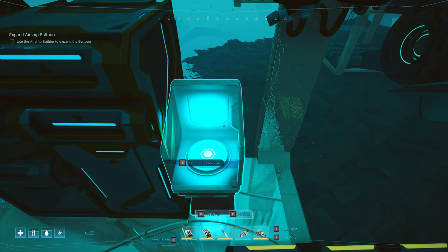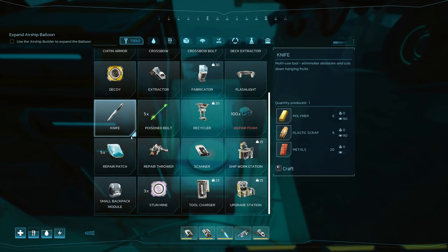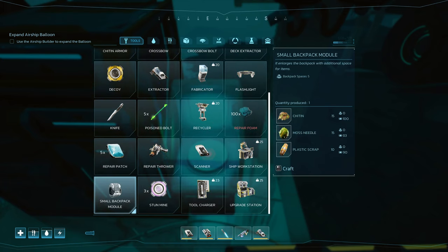We are now at the basic fabricator. We're going to go into this, we're going to be on Tools. Once you have researched it, you'll have the Small Backpack Module. You can see the items that are required to craft your Small Backpack Module. That will give you five slots, and that's required to make the next size up.